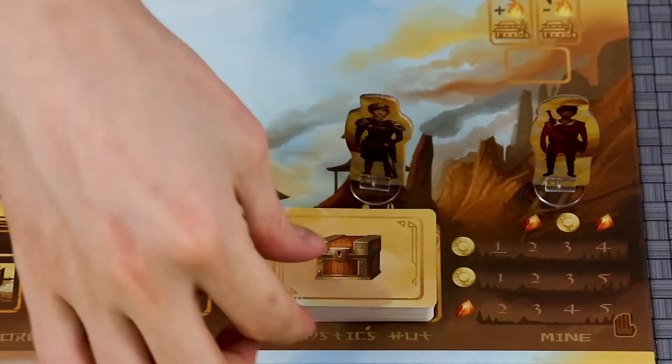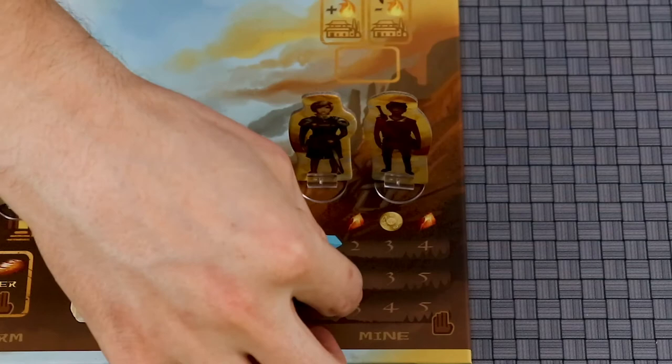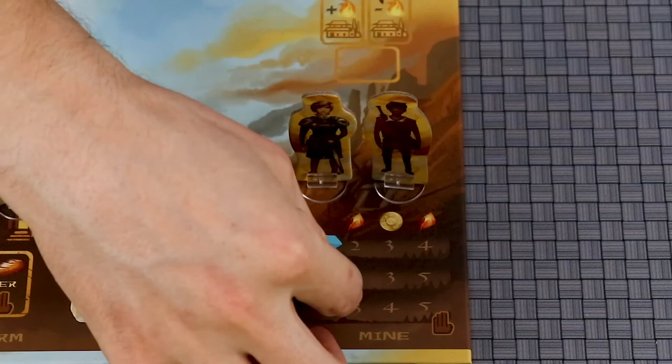Starting with the upper left corner and then always placing orthogonally adjacent, players can place camps in the mine as long as they have the required skill. This will grant them the row and column rewards based on the location mined.